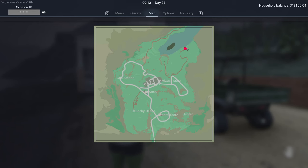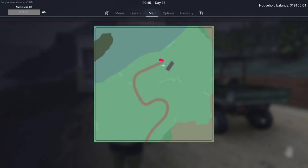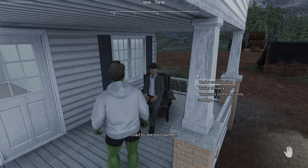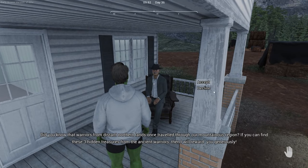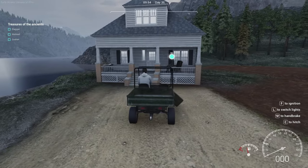Your very first step, grab a vehicle and come to the guide that's right up in the northeast of the map. He's sitting outside his little house up at the top right of the map. Once you're with him, go up to him, start talking, and you're going to take on Treasures of the Ancients. Accept that and it's going to say you need to find a dagger, a helmet, and a goblet.